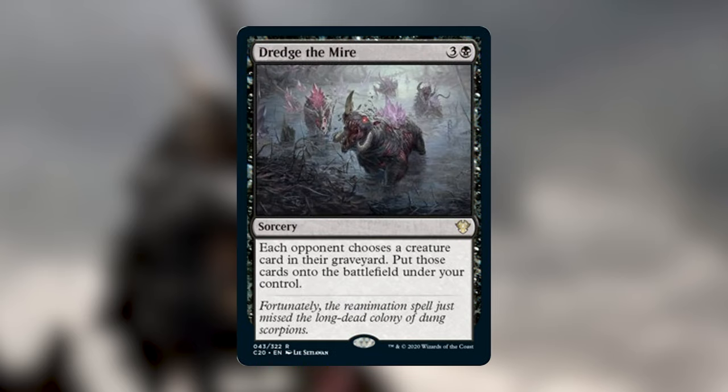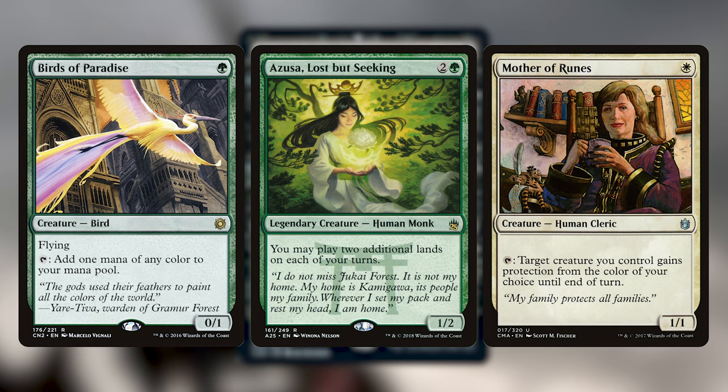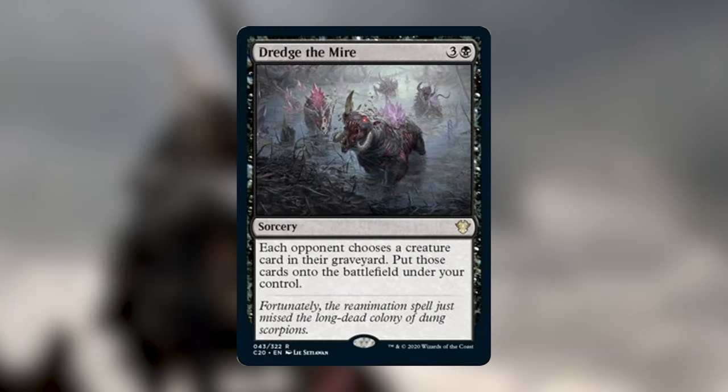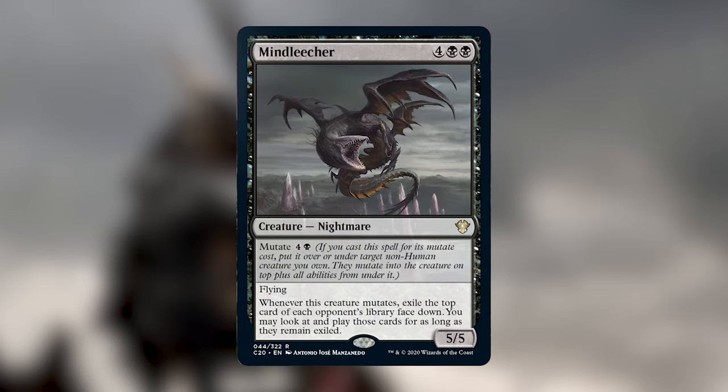Next is Dredge the Mire — three and a black sorcery. Each opponent chooses a creature card in their graveyard; you put those cards onto the battlefield under your control. Opponents choose what you get, which is why it's so cheap. But if you're on turn four and people have lost small, high-impact creatures — mana dorks like Birds of Paradise, Azusa, Mother of Runes — four mana for three bodies is not a bad rate at all. Even in the worst case, four mana for three creatures is great in any aristocrats deck.